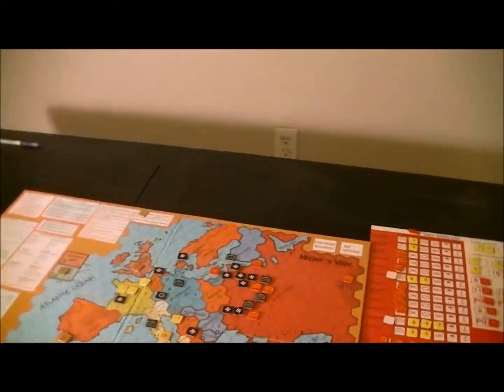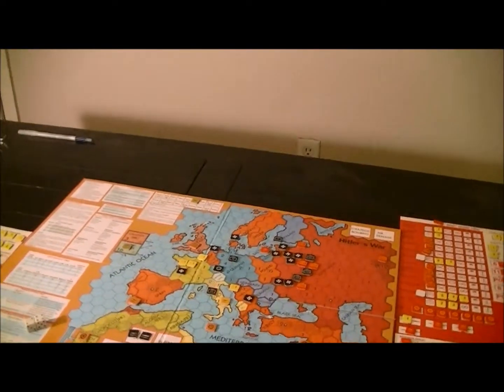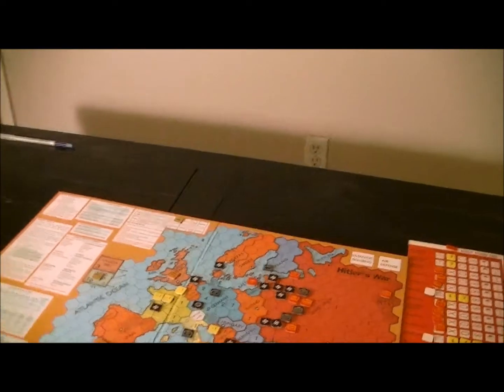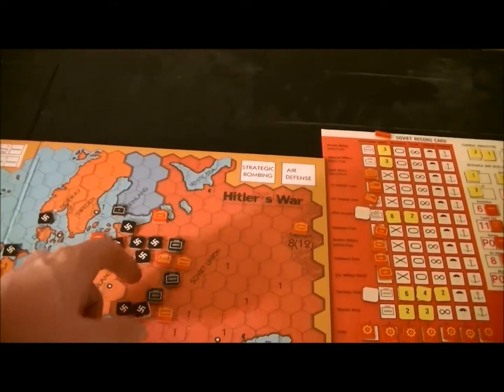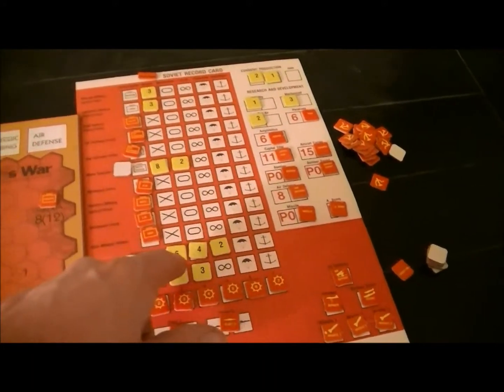Everything just gets sucked into Barbarossa — like I said, once you cast the die on it, the game's decided there. The way I play at least. Let's start off with the Caucasus army — this is the more important one and I've put a little bit more armor in this army. This hex is absolutely vital to me, so I'm going to strike it.